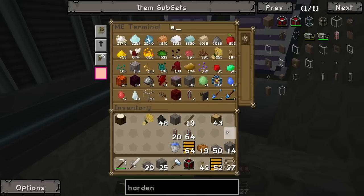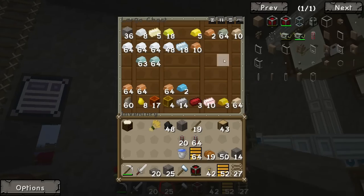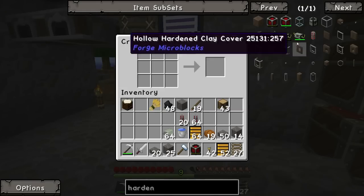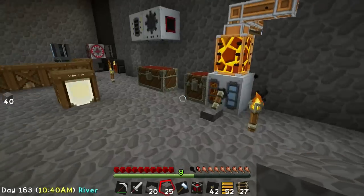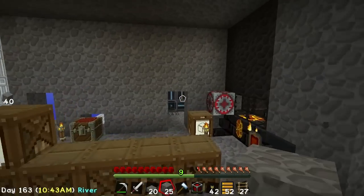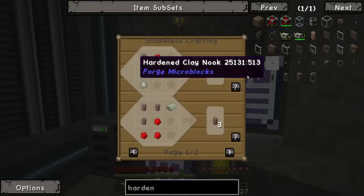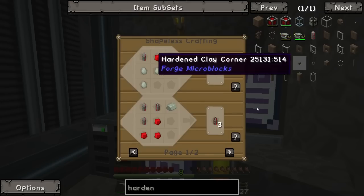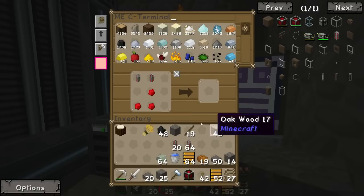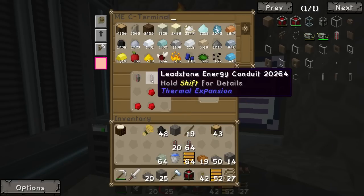Now we need an ass-ton of invar to turn them into hardened. We just happen to have an ass-ton of invar here. Hardened energy conduit - and we need some redstone as well. That means we've got to go back in here. It's all running around today, there's just so much running around. So we want that recipe down here - we will shift click in. Leadstone, leadstone.